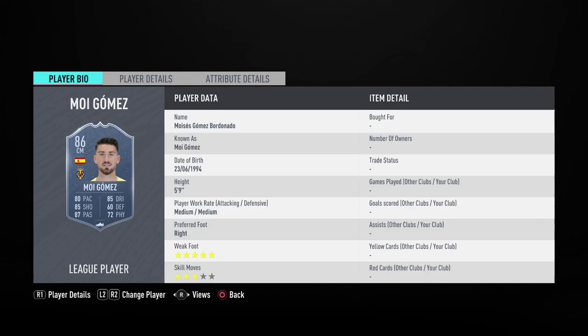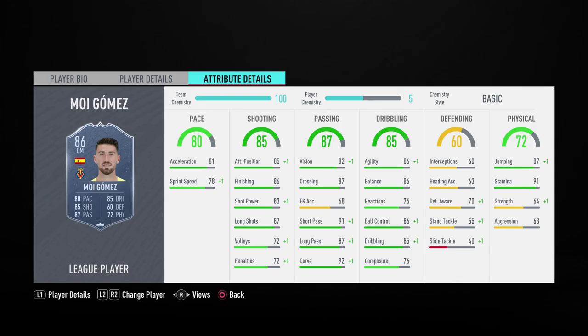Let's look at the player in question — Mr. Moi Gomez. He is five foot nine, he's got medium/medium work rates which is a little bit unfortunate, but his weak foot is amazing at five stars and his skill moves are acceptable at three stars.